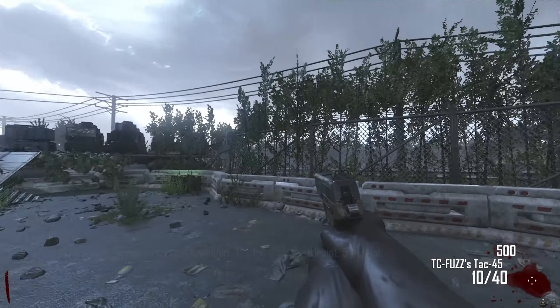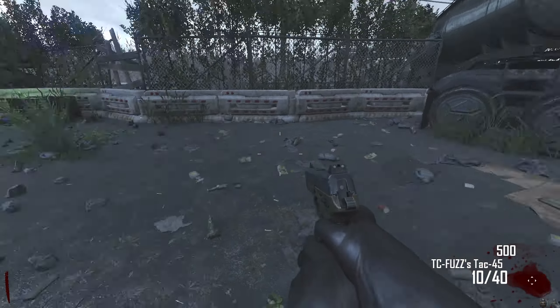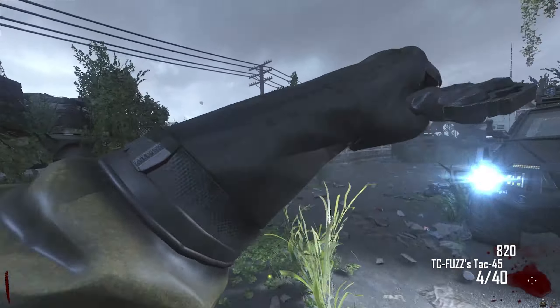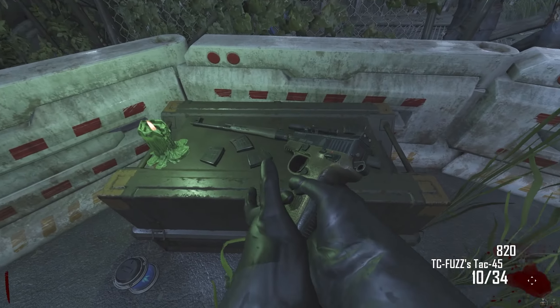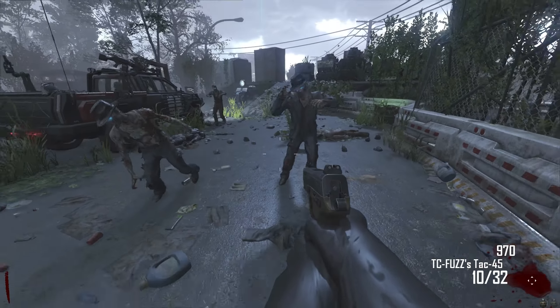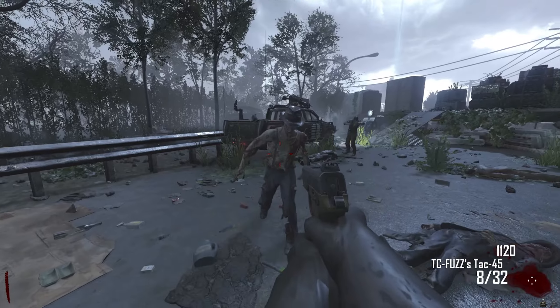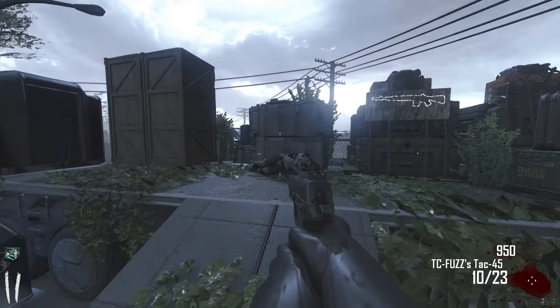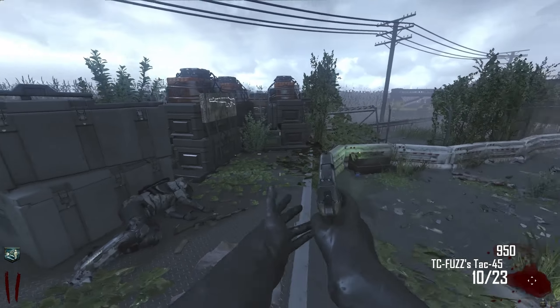All right, what's going on everyone? Welcome back. Today, welcome to Truck Stop. This is a really popular map in the workshop for a few weeks now — I've been meaning to give it a shot. The description reads: fight your way through the undead and find your escape. This is his third map. It's a medium slash large map, and it's a more casual map, but there is an Easter egg in here, so we're going to have to complete all that.